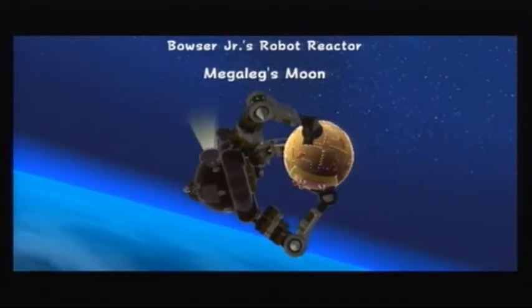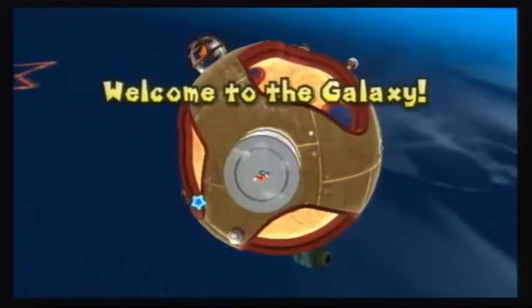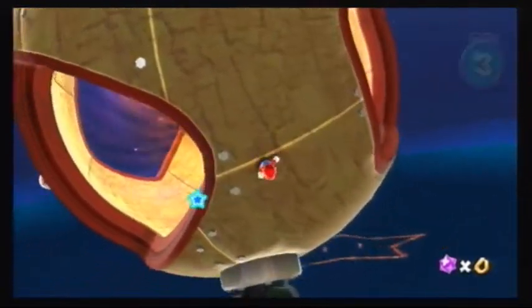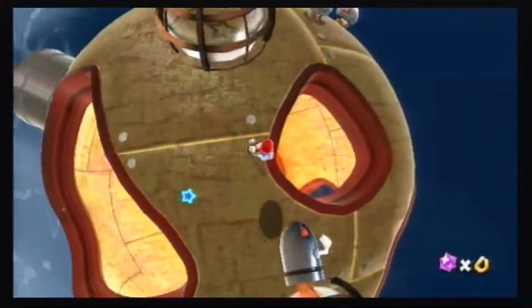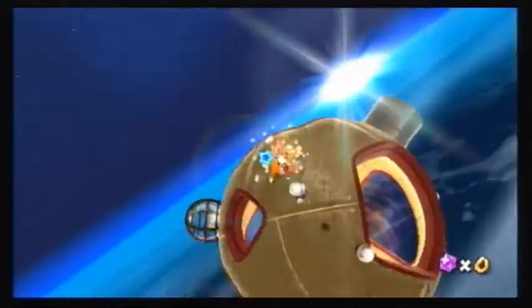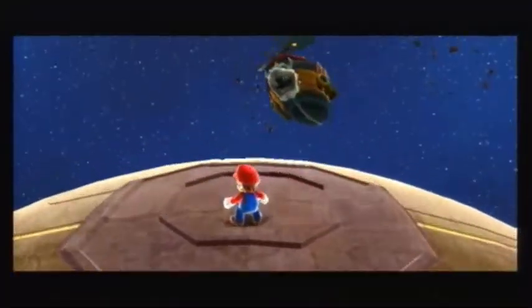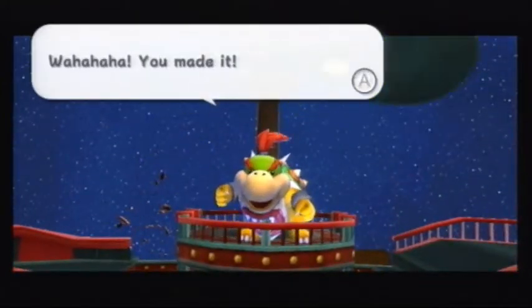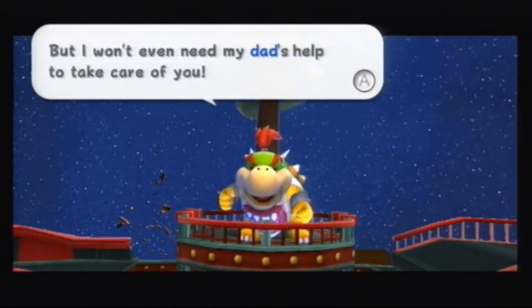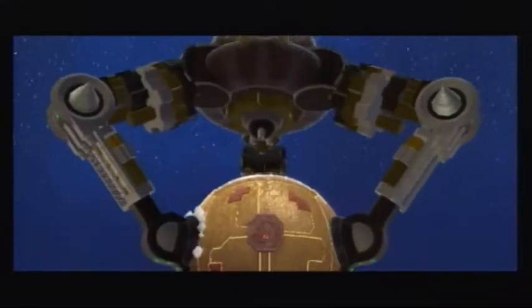Definitely, that's a huge robot. Easy plan to start off with: let's run over here and get to the cannon. You're gonna need a bullet bill to follow you. And we're already at the boss — that's how short this level is. Bowser Jr. says he won't even need his dad's help. Oh shit, that thing is huge!